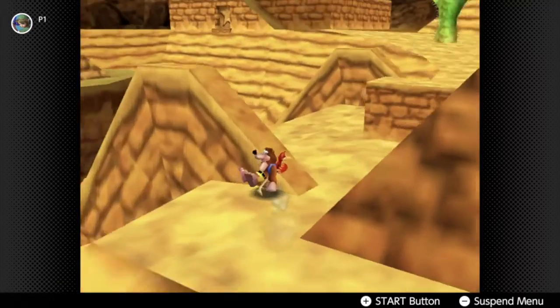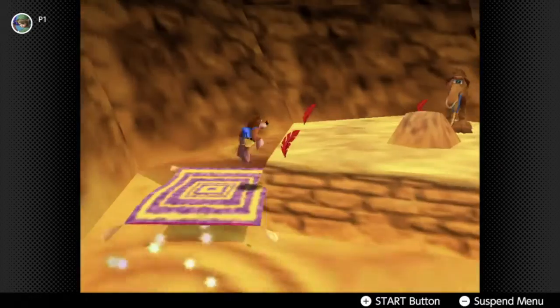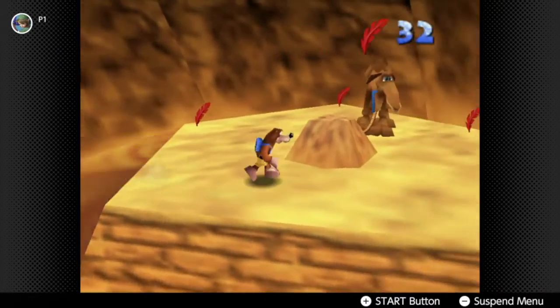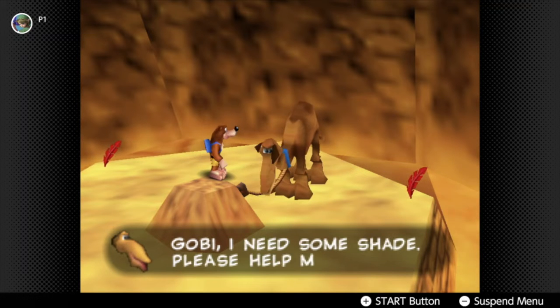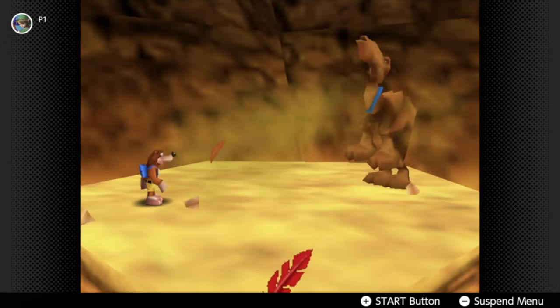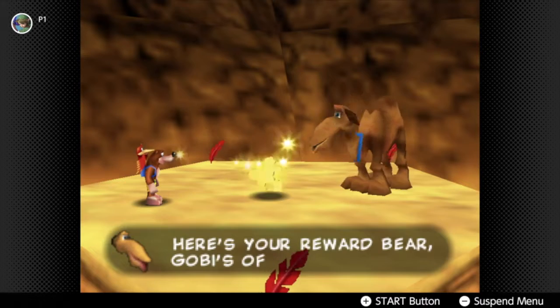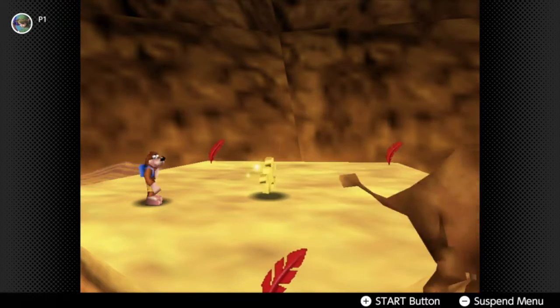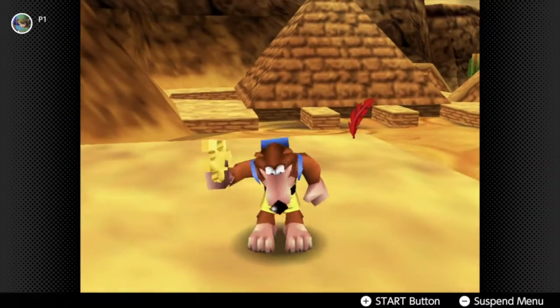Now where to? What's close by? Oh, Mr. Gobi! Gobi! Hot? Camels love it when it's hot though — they actually need it to be hot to survive. Alright, off you go. Sure, go off to cool down in the scorching hot sand. That'll help.